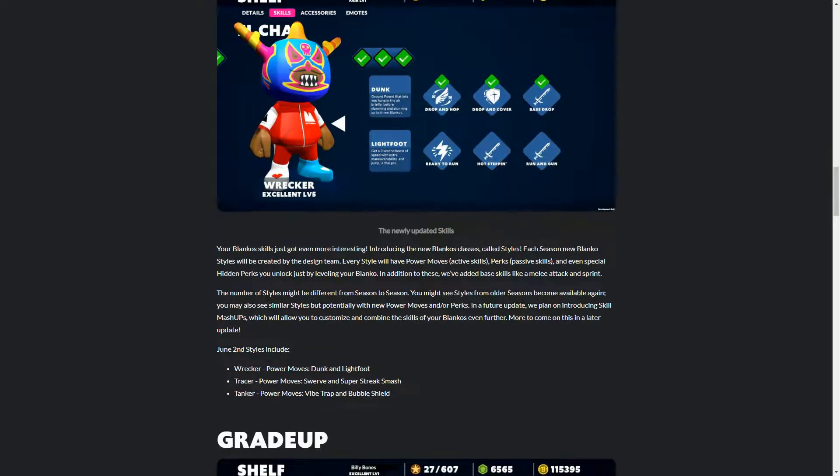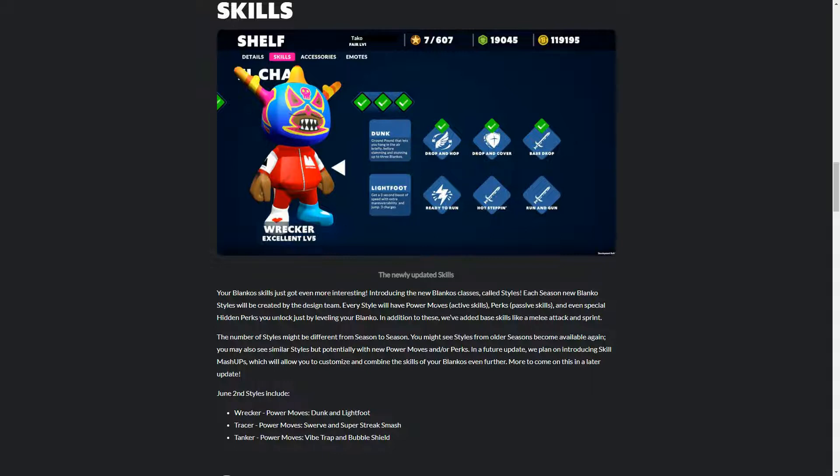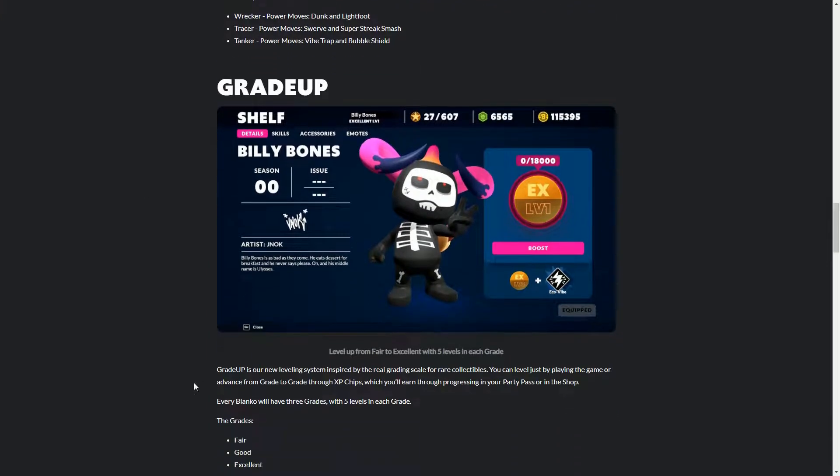We have skills — there's a new class called Styles. Each season there'll be a new style with new moves, perks, and hidden books. That's another way of customising the utility of the Blanco NFT in the game. We also have a grade-up system where you can use XP chips to grade your Blanco to fair, good, or excellent — another way of increasing scarcity and encouraging people to play to make their Blancos more valuable.